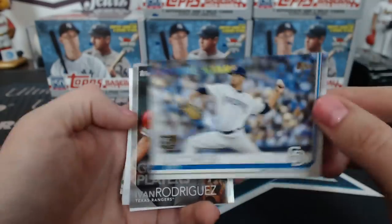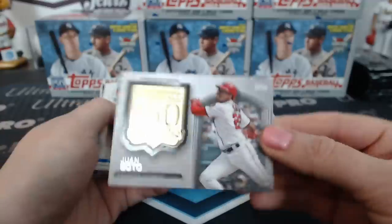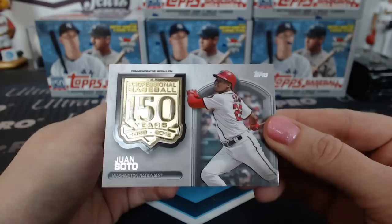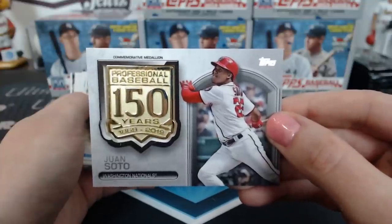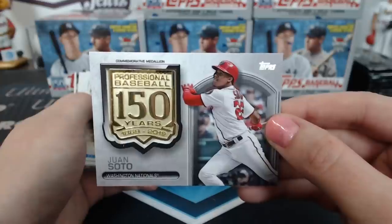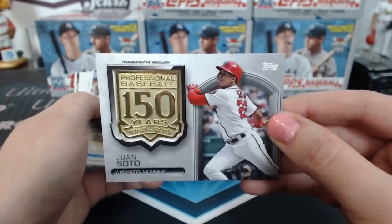150 Future Stars, that looks cool. Juan Soto — commemorative medallion, Professional Baseball 150 Years. This thing is so heavy it's ridiculous. Washington Nationals. For a medallion this one actually kind of looks cool too. If there's ever a player to get on a medallion though — yeah, Soto.